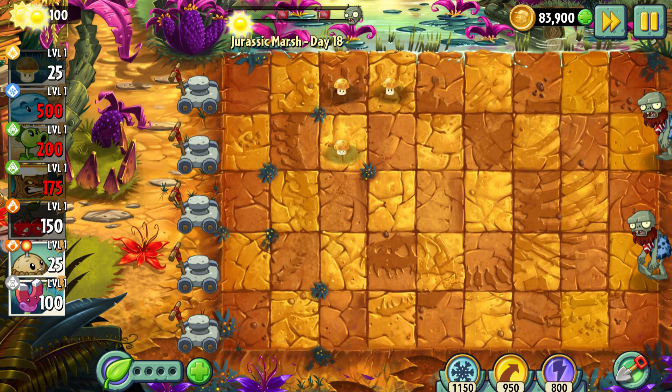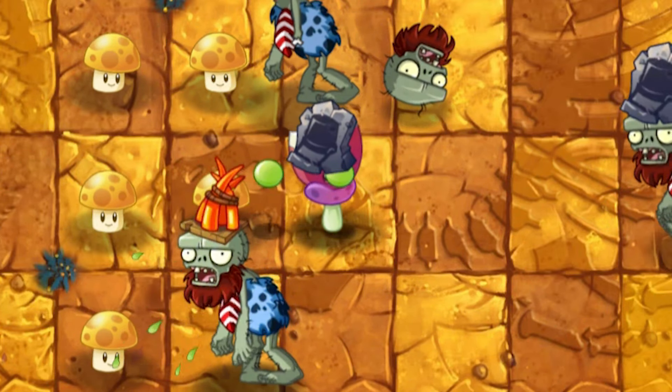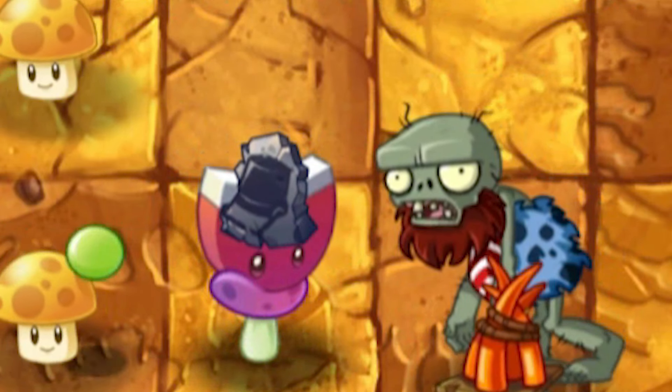Day 18 – I've got only one question: why the hell is the Magnet Shroom able to attract a piece of rock or cobblestone? I'm not complaining about it, just wanna be sure about the logic of that game.